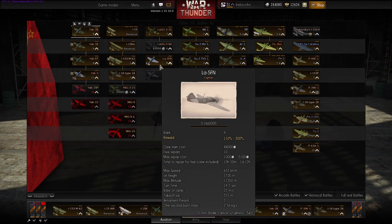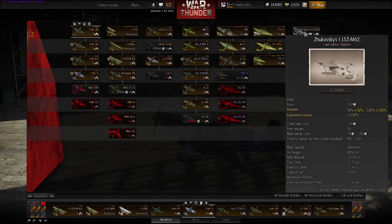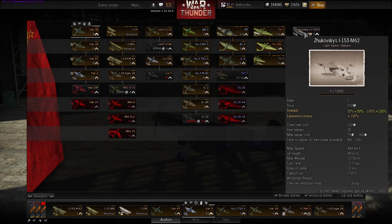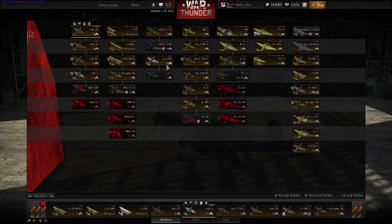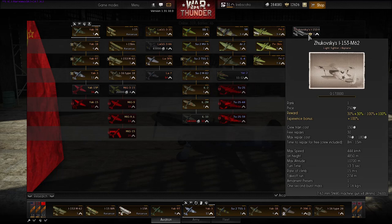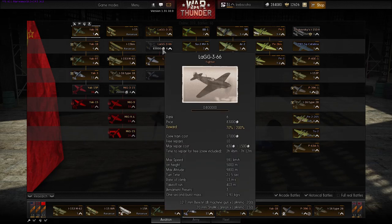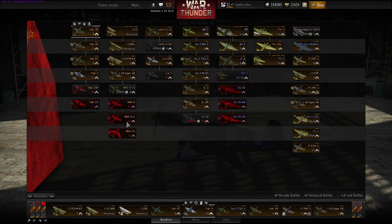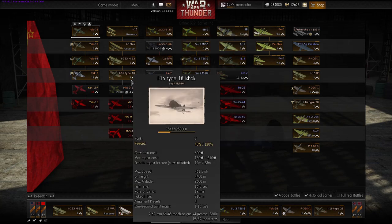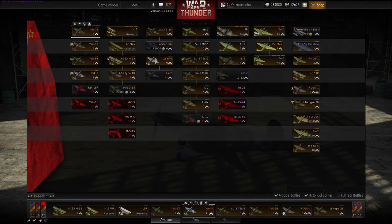The USSR, they've been completely revamped. Every faction has their new tier 1 premium planes, and they've all been named after some sort of famous pilot in history. Maybe I can fly out in Zukovsky's I-153 — I'm definitely gonna buy that. They've completely revamped the USSR tree. From the I-16 onwards, they've changed the route. The LaG-3 in 1.29 was after the I-16, but now the LaG-3 is all by itself and starts its own tree.